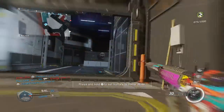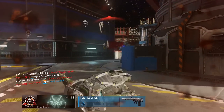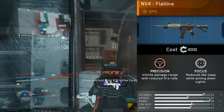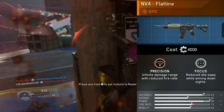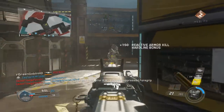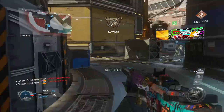The NV4 Flatline is a really, really good gun — honestly a lot better than I expected. It costs 4,000 salvage to upgrade from the legendary to the epic. This version gives you infinite damage range with reduced fire rate, which is the Precision perk. Basically, it doesn't matter if a guy is standing right next to me or across the biggest map in Call of Duty history — I will kill him in the same number of bullets. It doesn't matter if I have a silencer on either, and this makes the gun really, really good.